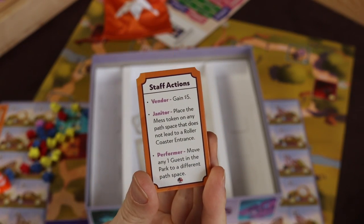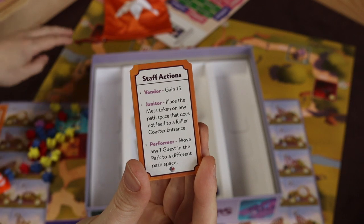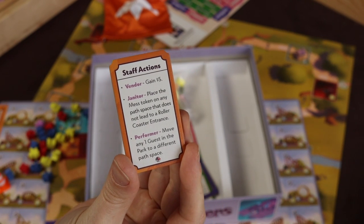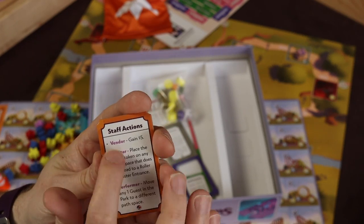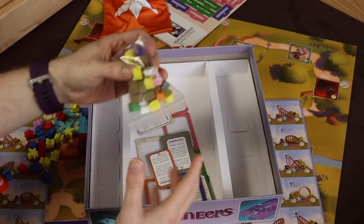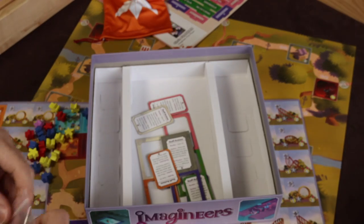These are your little how-to-play player aid cards. On your turn you'll basically place one of your tiles down as either a roller coaster or an attraction, or you can discard one. You can also take an action to just gain some money. Every player has one of those.